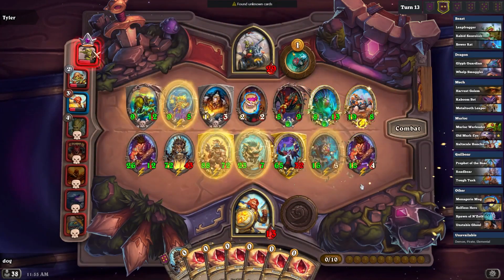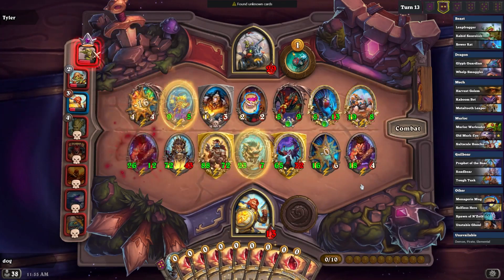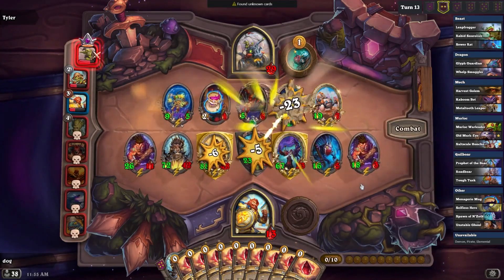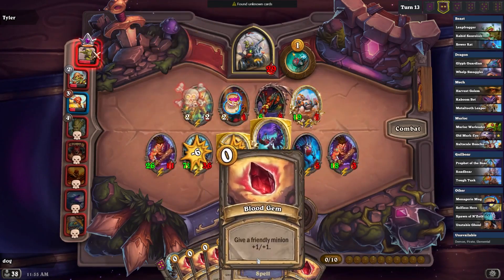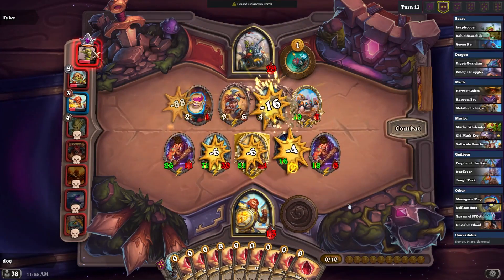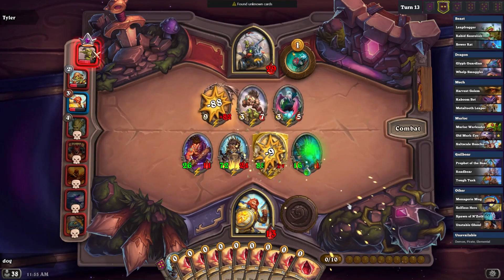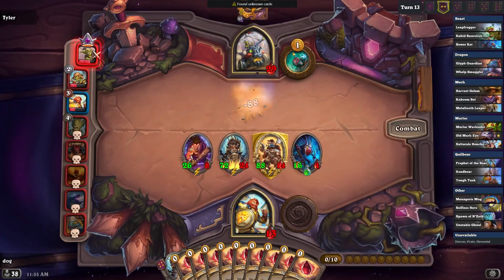Oh, he got a ghoul. I guess most of my shit's dead anyways — it's better for me this way. But that's the reason why this thing was so strong — I really do need more stats. Getting stats here is so important. Oh yeah the ordering mattered there — oh no, it didn't. I don't really even want this — SFN's so worthless against this comp. So bad.